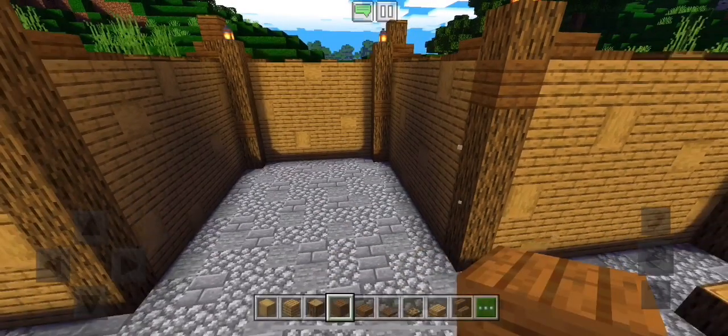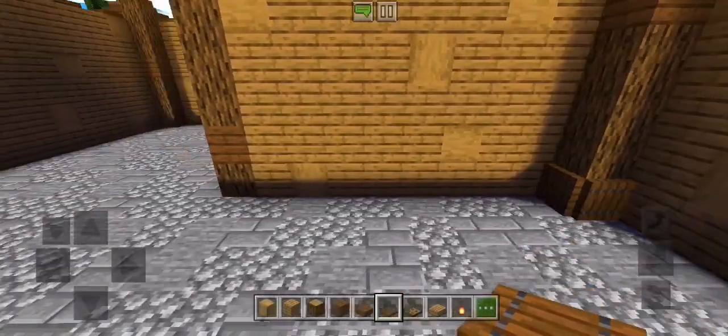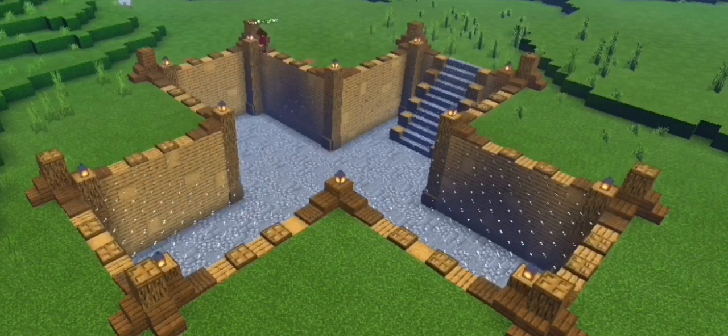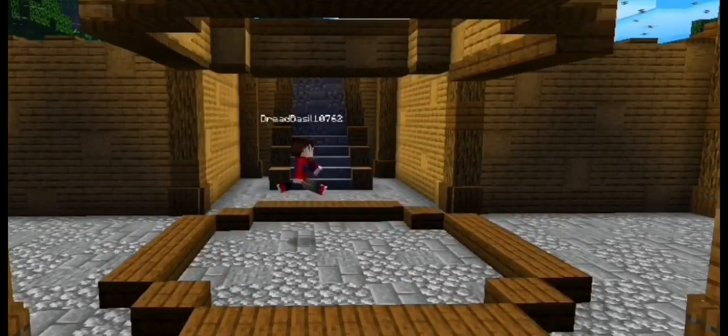After I finished all that, I textured my logs with spruce planks, then added spruce trapdoors to the bottom of all the logs. Afterwards I added the glass cover but left the center open, as I'm going to build an aquarium there. I have a whole video about how to build aquariums — I'll link it below.